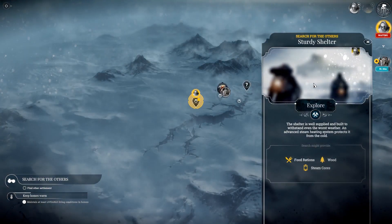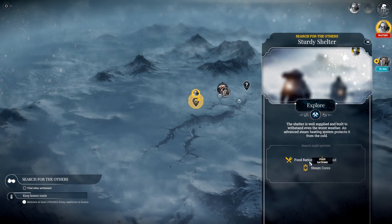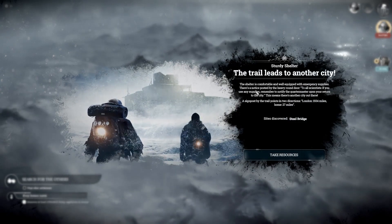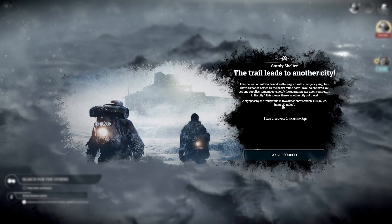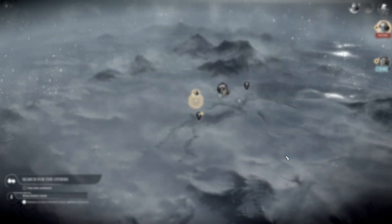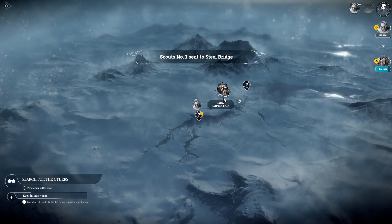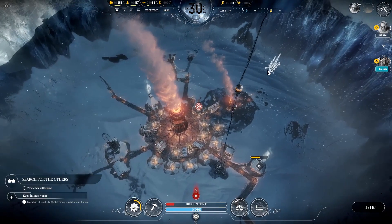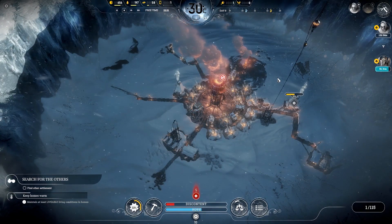Oh, here we go. The shelter is well supplied and built to withstand even the worst weather. An advanced steam heating system protects it from the cold. The trail leads to another city! The shelter is comfortable and well equipped. To all scientists - if you use any supplies, remember to notify the quartermaster upon your return to the city. This means there is another city out there. A signpost by the trail points in two directions. London... Home. Resources will be taken. Cool. Well, we have to go there, don't we? Steel bridge. Yes. We are doing well, I think.